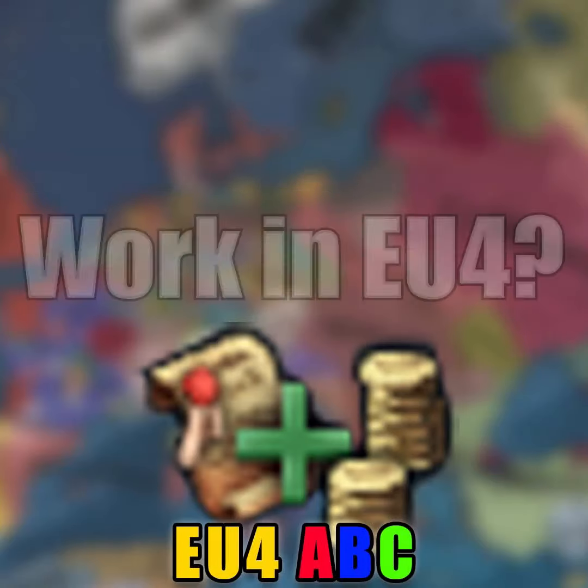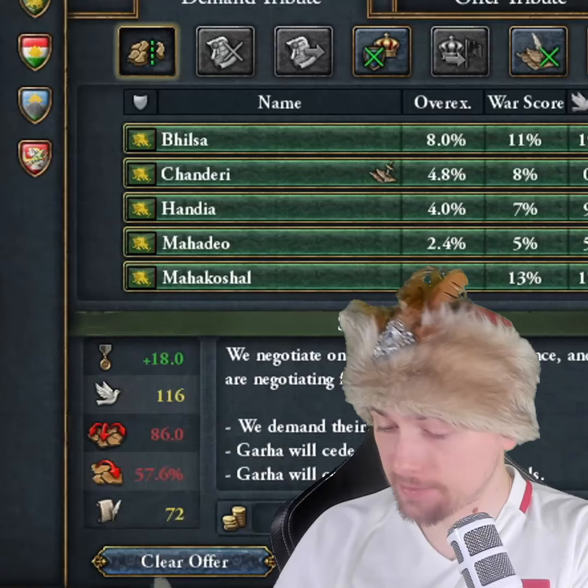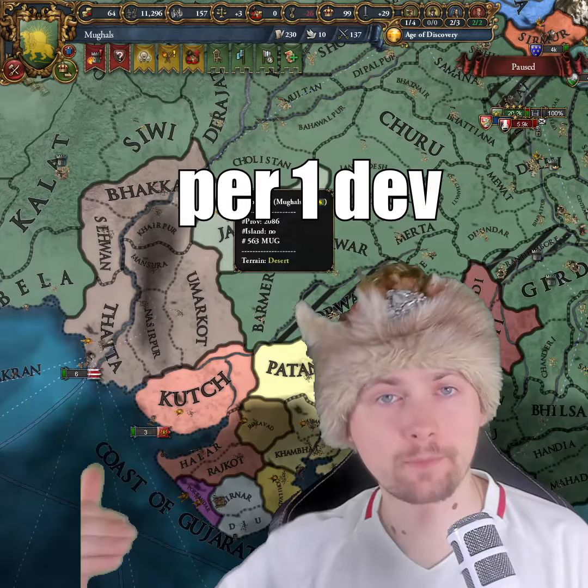How does core creation cost work in EU4? When you core a province in this game, you have to pay admin mana for coring. By default, you have to pay 10 admin mana per one development of a province.